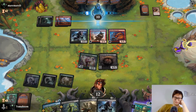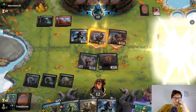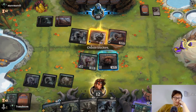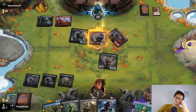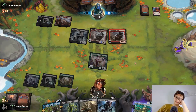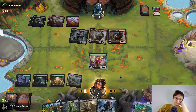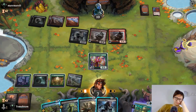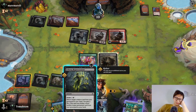The opponent's stuff has trample so it's very hard to deal with — I can't just chump block, I need to really kill their creatures. If I take damage I go to two, then gain two life to go to four next turn. Yeah, you have to block. I think it's better to attack with this first and then block. Okay, I'm just going to block — I'll do it now.